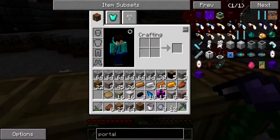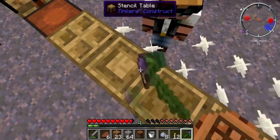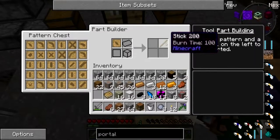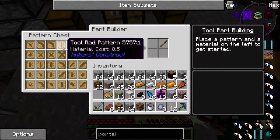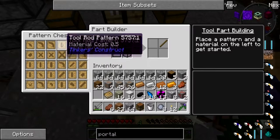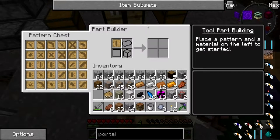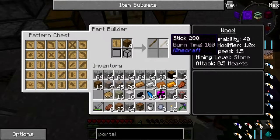Now what you need is some wood. Okay, so if you look into the part builder, there's a crossbar pattern - replace that with the tool rod pattern, so this one. And then you're gonna want to put in some wood, which I shall do for you. And then grab the wooden tool rod - it's on the left.